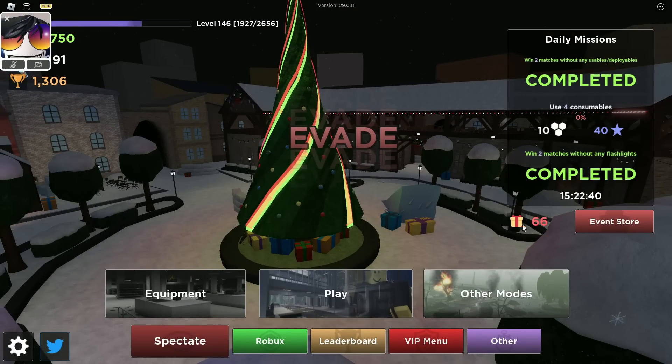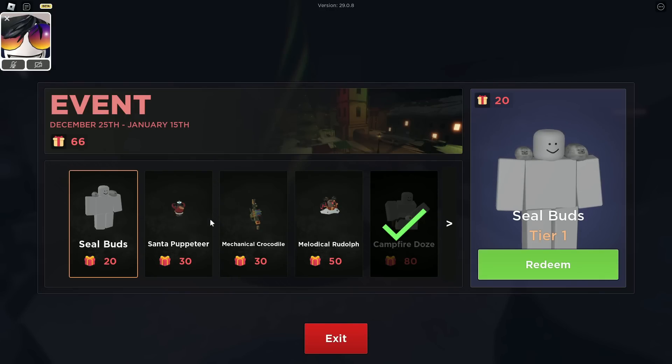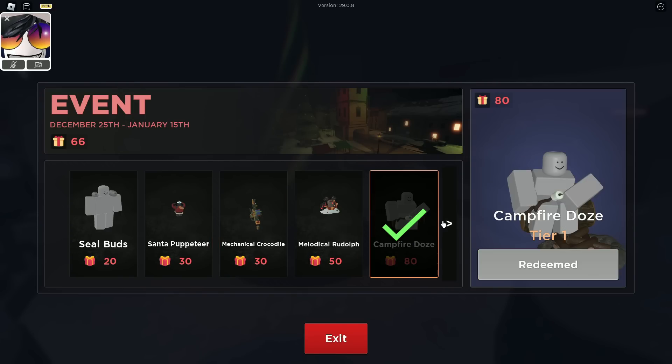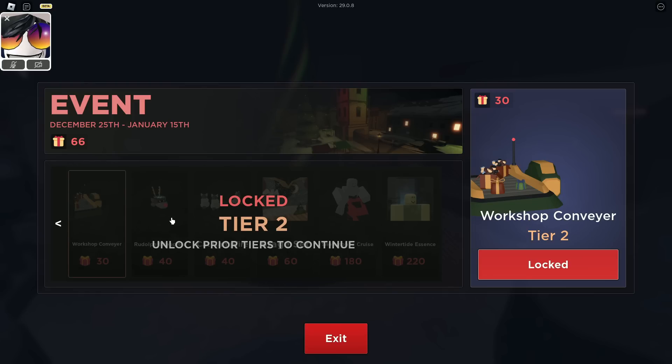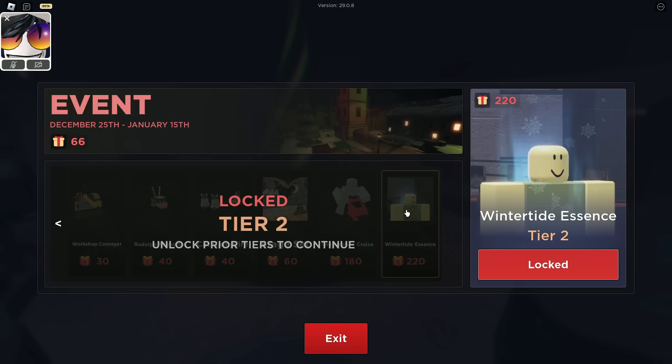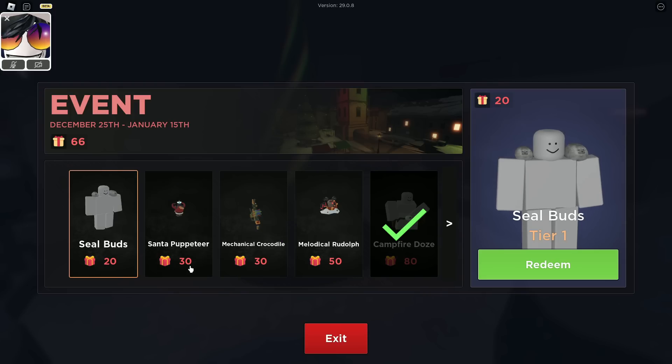So once again, there's an event pass which you have to collect presents to be able to buy things. We have about 11 items here, and most of it are new, except campfire does and a snowmobile. It's actually great that they added some of the old items back, since I personally don't have the snowmobile one.